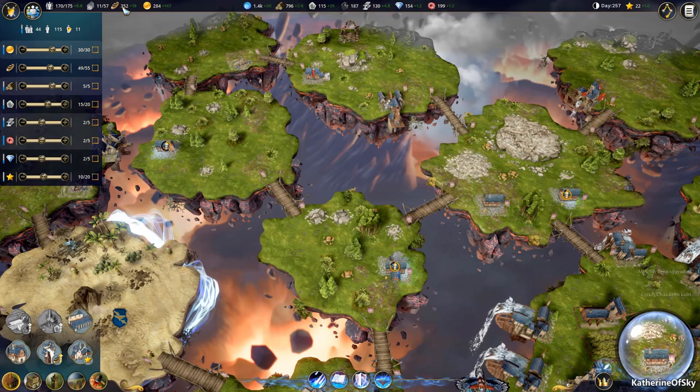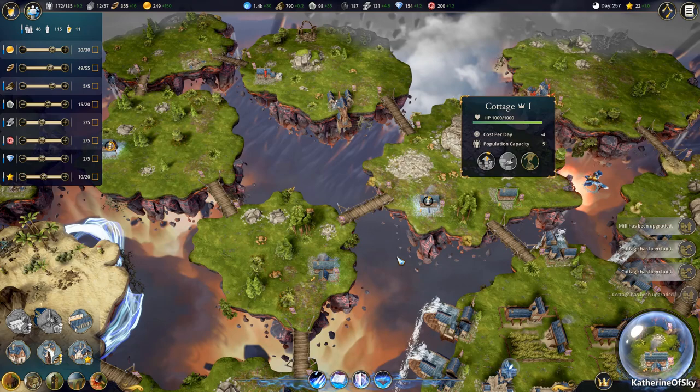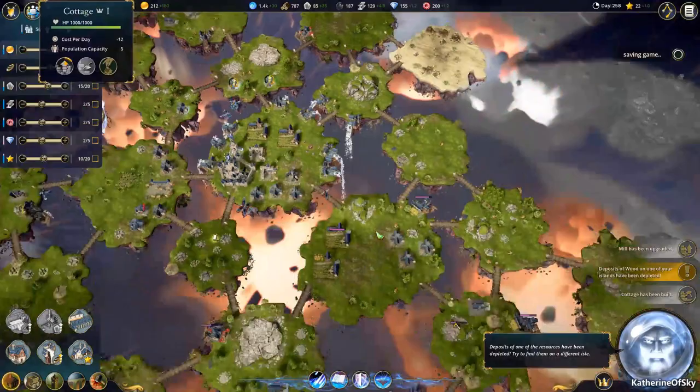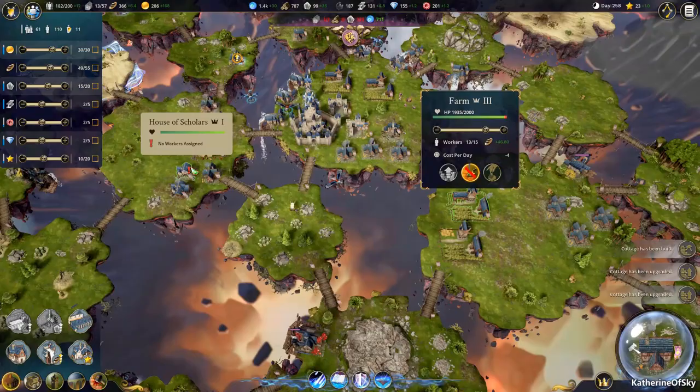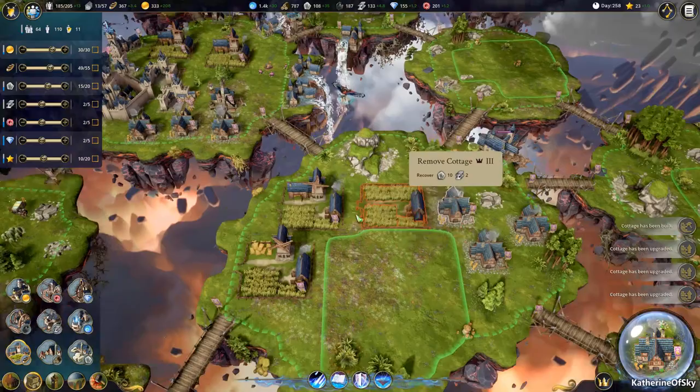As our population grows, so will our need for food, and also our cash is going to grow. I have to watch and make sure that we don't run out of farms. It's advisable to have five farms. We have four farms, so let's have five farms, because then you can have this maximum amount. It's really a good number and then you get your mills working overtime for you.